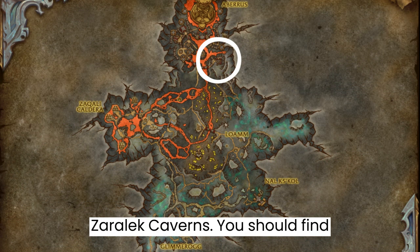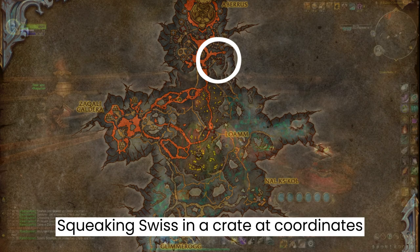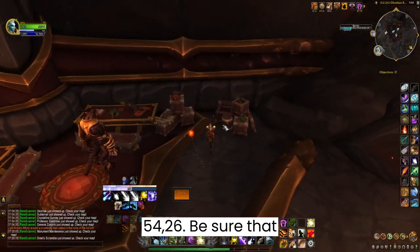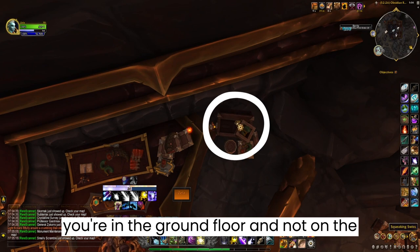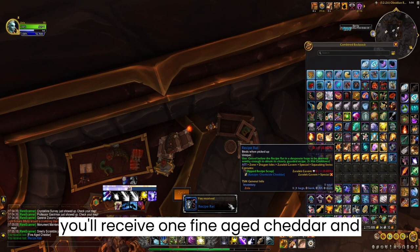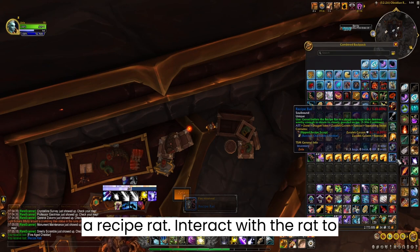Next, travel to the Obsidian Rest in Zarela Caverns. You should find Squeaking Swiss in a crate at coordinates 54, 26. Be sure that you're on the ground floor and not on the first floor. Click on the Swiss and you'll receive one fine aged cheddar and a recipe rat.